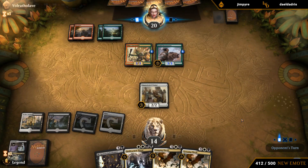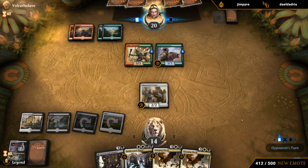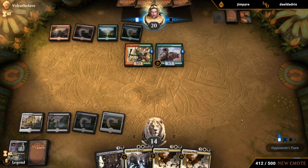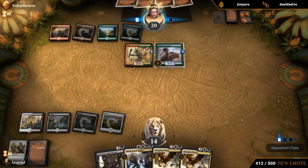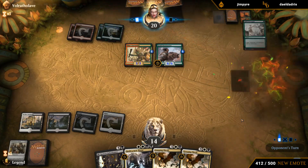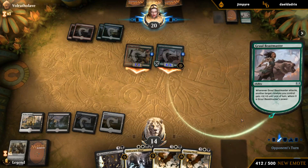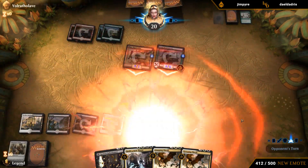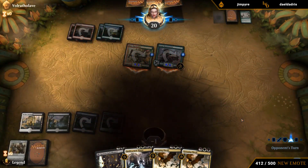Could be in trouble here. Next turn Bellhaunt's a reasonable blocker. Don't really care about the Orator too much — surprised they even bothered unless they can present lethal this turn, which I guess they can. Well, that was definitely unexpected.